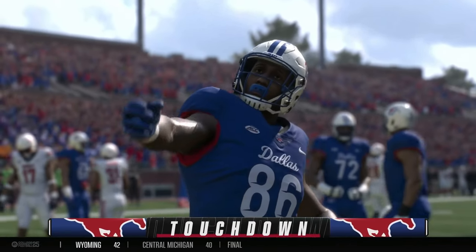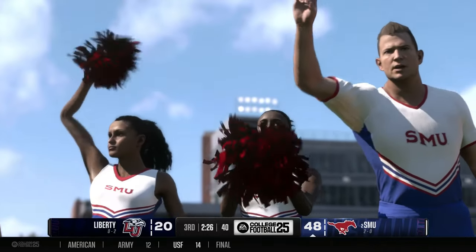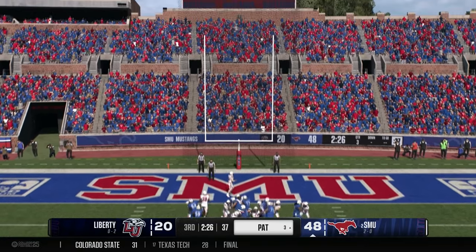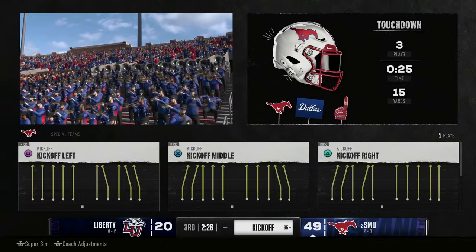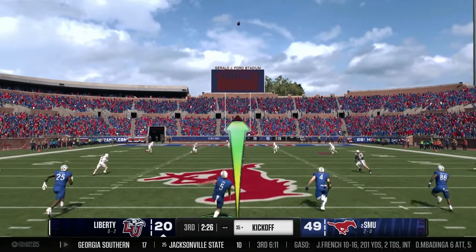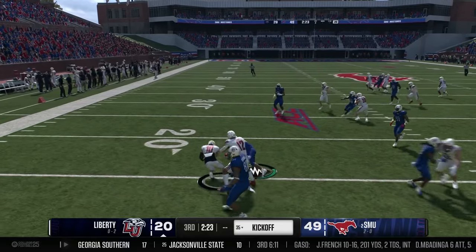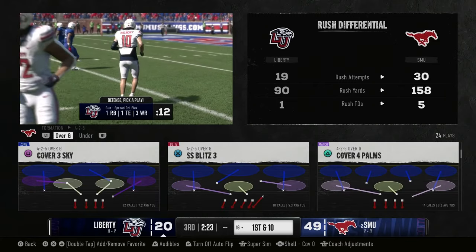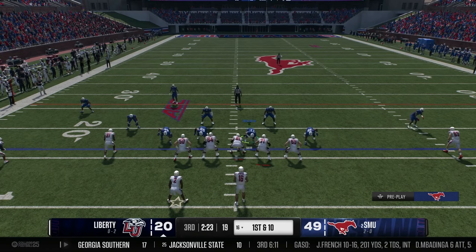Even the backup running back Polk, who comes in to spell Martin, gets into the end zone. Extra point is good. Three plays, 15 yards, less than 30 seconds — the Mustangs answer back after yet another interception. Turnovers are amazing, but what makes them even more special is turning them into points. Liberty comes out two minutes left in the third quarter. The Mustangs are running away with this one — handoff to the running back for an eight yard gain.